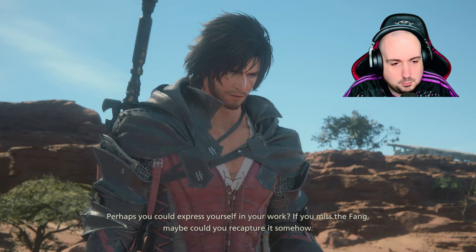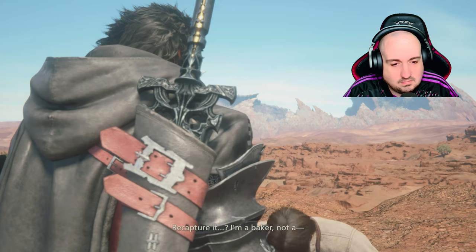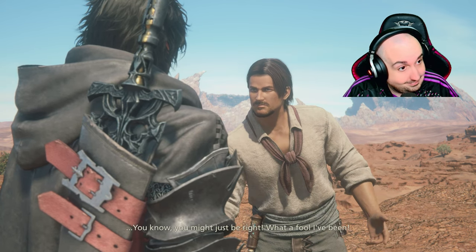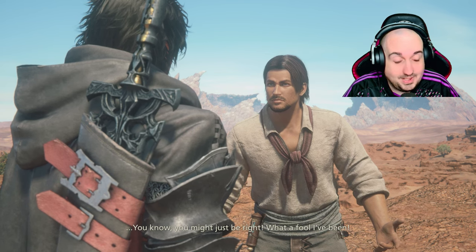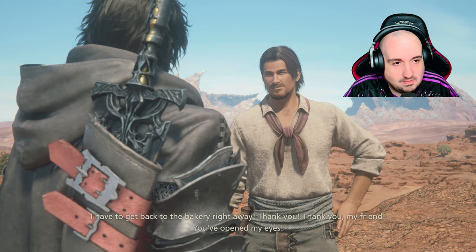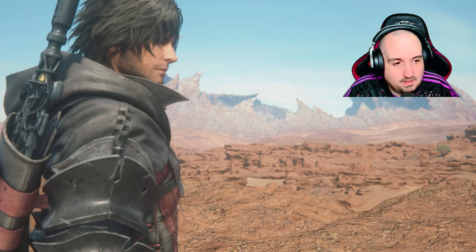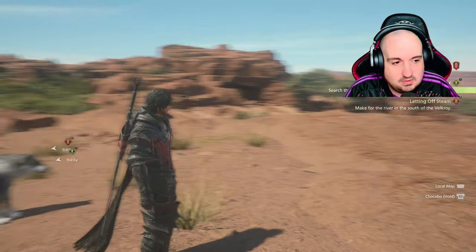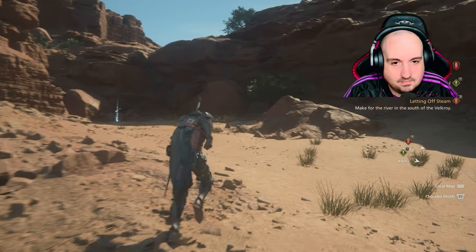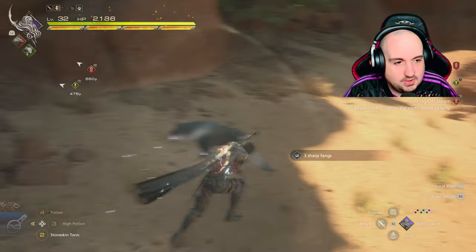Perhaps you could express yourself in your work. If you miss the Fang, maybe you could recapture it somehow. Recapture it? I'm a baker... you might just be right. Make a Fang-shaped bread! Thank you, thank you my friend — you have opened my eyes. Bloody hell, he's so joyous. Wait, give me some gill or something after all this. I'll go and pick this up while I'm here. Gill — thank you, right.